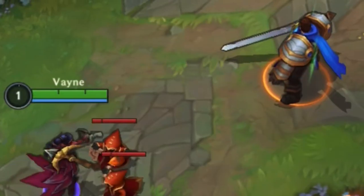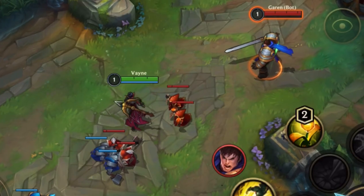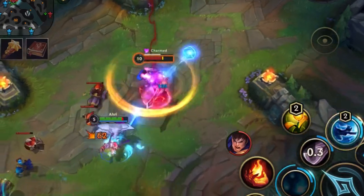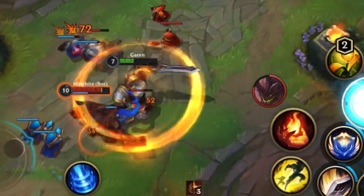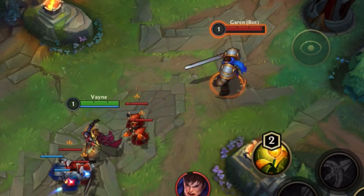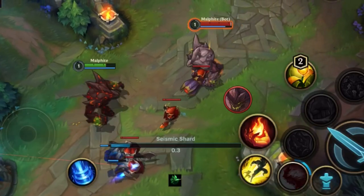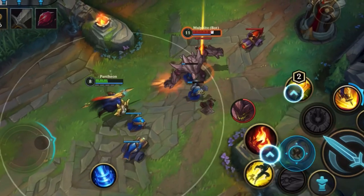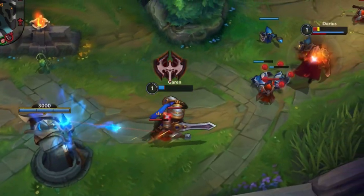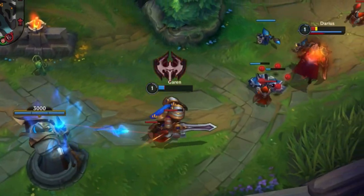First, I need to quickly explain minion behaviour. Minions will only aggro — meaning get aggressive toward you — if you hit their champion with a targeted ability. This doesn't include any skillshots or non-targeted abilities such as Garen spin. It does include all basic attacks and targeted abilities such as Teemo blind, a Malphite slow, Pantheon stun, and many others. When minions do aggro, they attack you for about 2 seconds and then stop, as long as you don't hit the champion again with targeted damage.